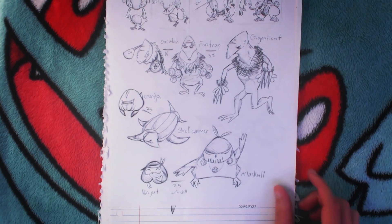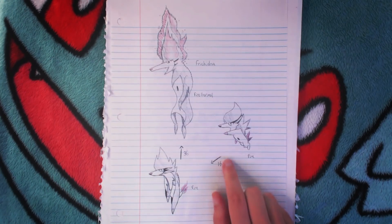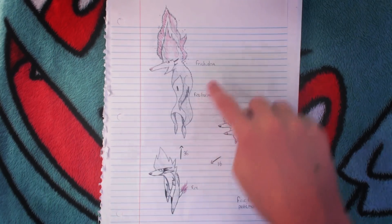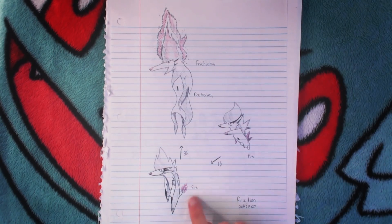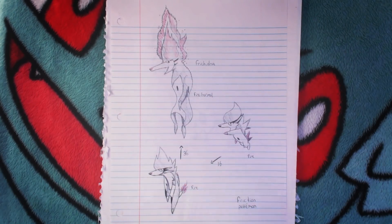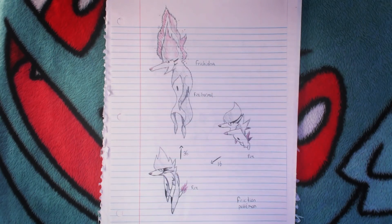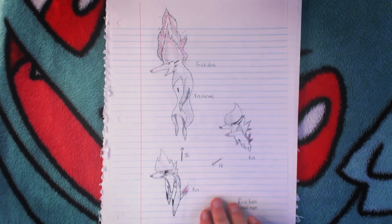There are some ninjas and ninja masks — this was before I even liked ninjas. Now this one, I think, was drawn when I was 14, so it's one of the later ones, but that was still almost 10 years ago. Frichidna — I think this is a starter family. It's a little echidna that by the time it evolves, it's able to use friction on its head to ignite its fur. That's pretty cool, honestly, and this is a Pokemon I do want to develop in the future — Frichidna.